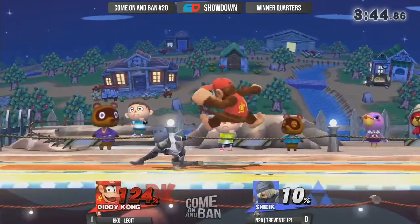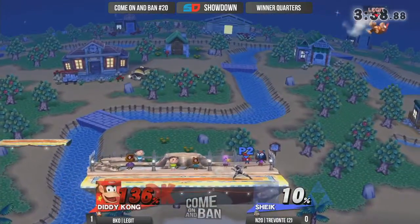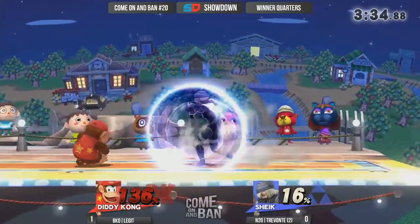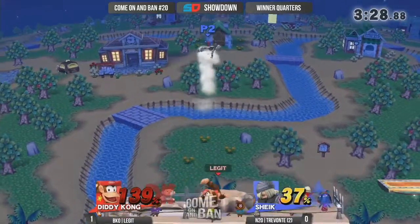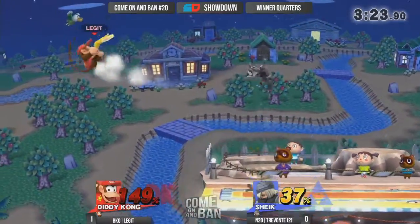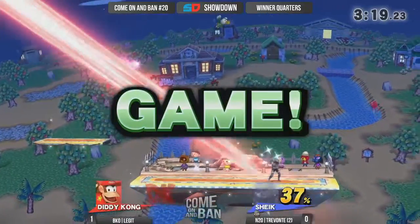I notice Trevante is respecting Legit's up-B now — he wasn't going out there when he knew Legit was going to recover low, for fear of what happened last game. Diddy Kong only needs 60 to 70% and up-B will kill off a banana. One thing I love about Legit is he uses his up tilt really well as a combo extender — off a down throw, he'll loop back into an up tilt to catch. There's the Bouncing Fish — and that's going to do it. Trevante evens it up 1-1.